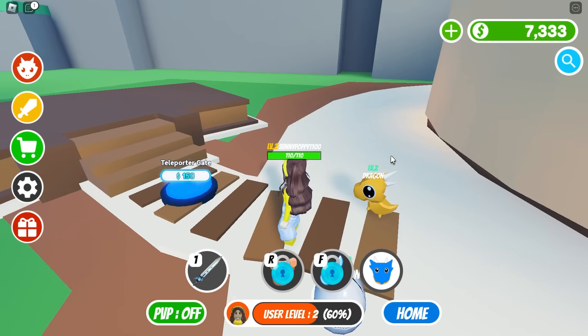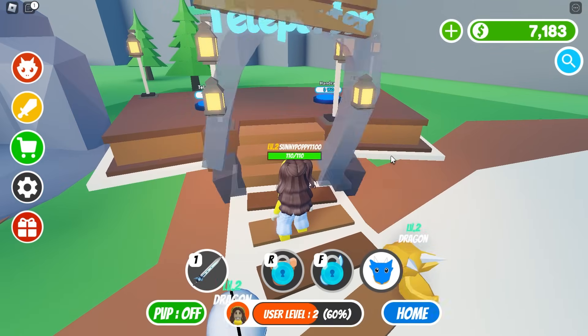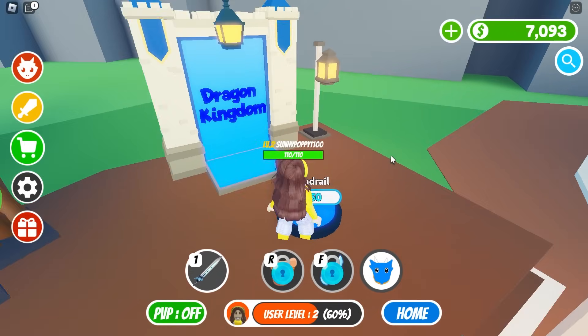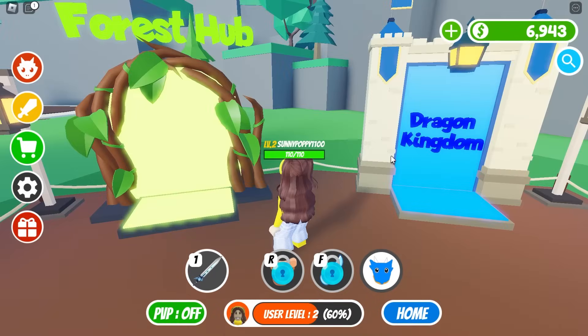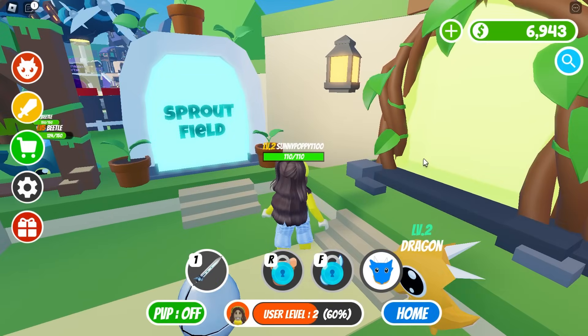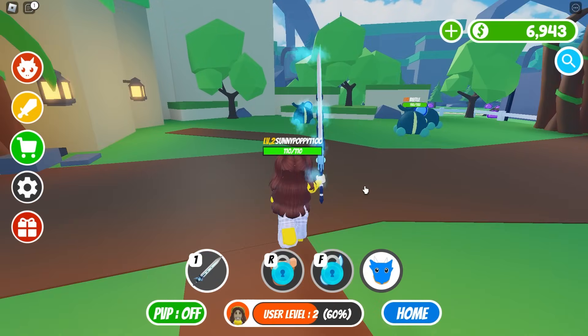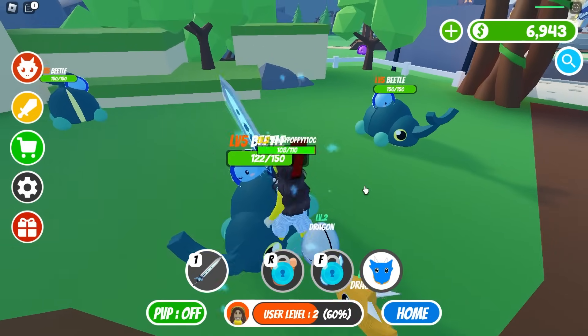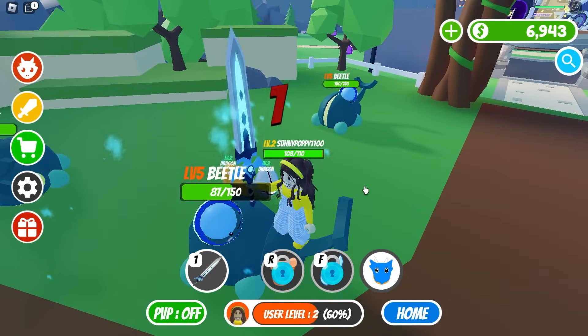It follows me everywhere I go! I want to make this house as awesome as I can for my dragon! It's a teleporter! This is so cool! Let's try it out! I've never seen enemies like those before! I wonder how strong they are! I think I can beat them! These look like stag beetles!